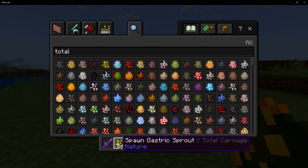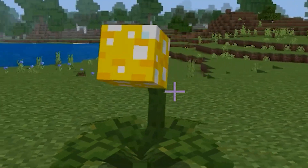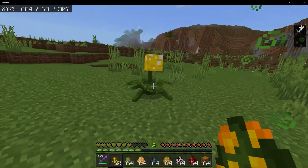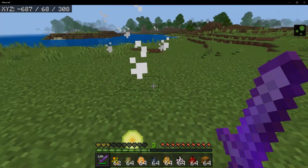This is our first mob, which is called the Gastric Sprout, which is essentially a living plant. It's kind of creepy that he's watching me. Once this mob attacks you, he's gonna shoot you with poison spores. And once you take out the mob, he's gonna drop nothing.